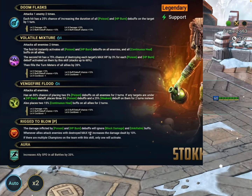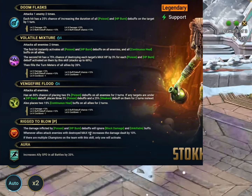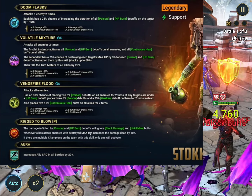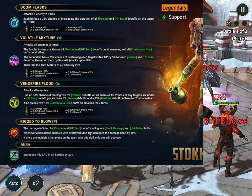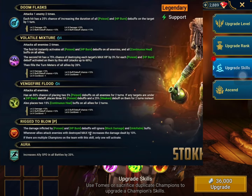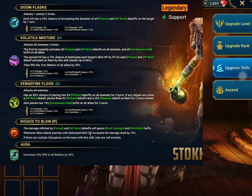The A2 attacks all enemies 2 times. The first hit instantly activates all poison and HP burn debuffs and activates all of the continuous heals as well. The second hit destroys the target's max HP by 3% for each poison and HP burn debuff, and this can stack up to 60%. So this is actually a really really good destroy-HP champion. The A2 also fills all turn meters of all allies by 20% — I completely forgot to mention this during the recording, so there it is.